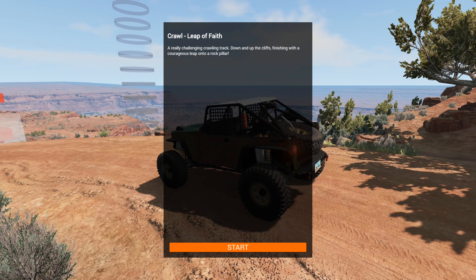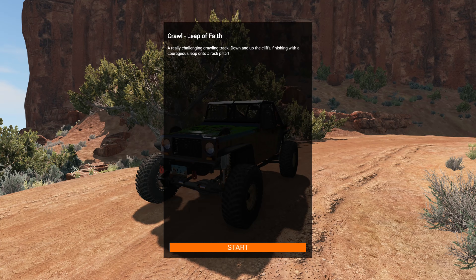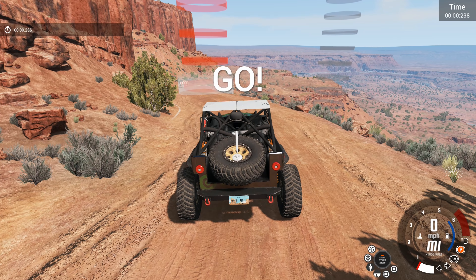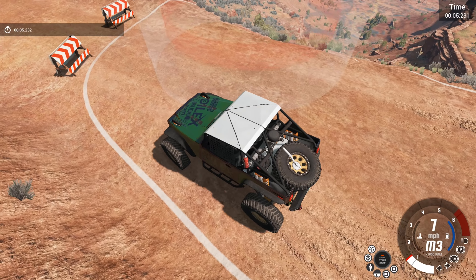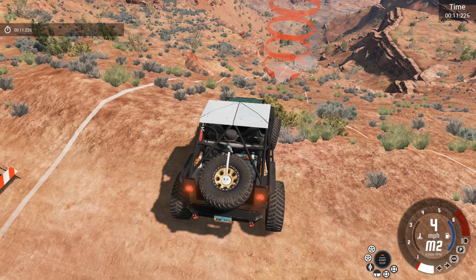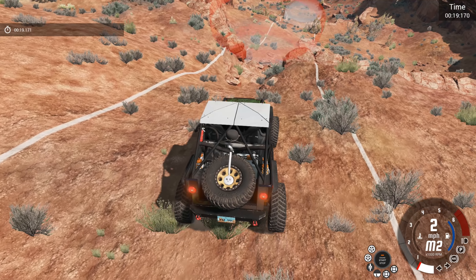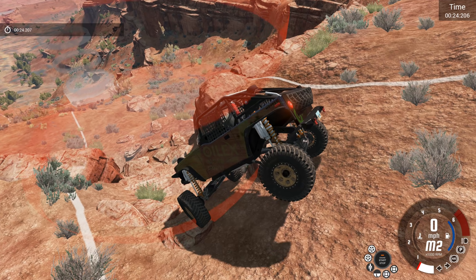For the third and final of the scenarios, we have one called Leap of Faith. Apparently this is a challenging crawling track and we have to jump onto a rock pillar as well - that can only go really well, I suspect. I had no idea what we're going to be tasked with doing here other than by the looks of it just going down. The trick with this is to not front flip the vehicle - if we go too fast and grab the brakes too much, they tend to go for a front flip.